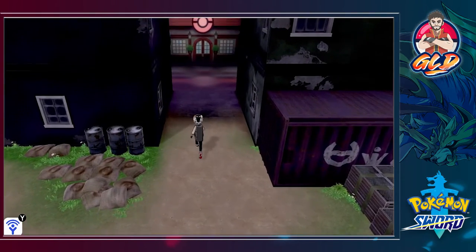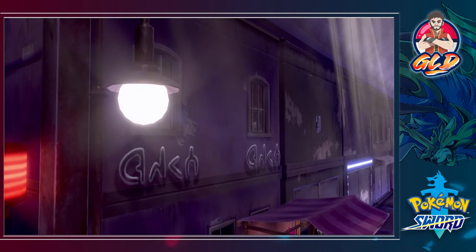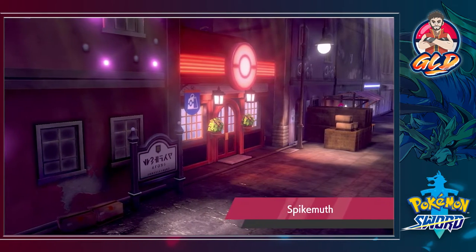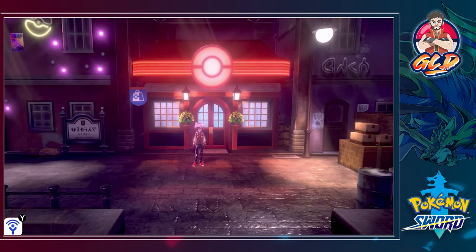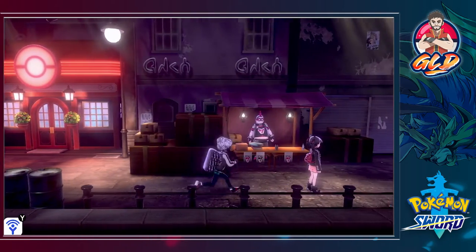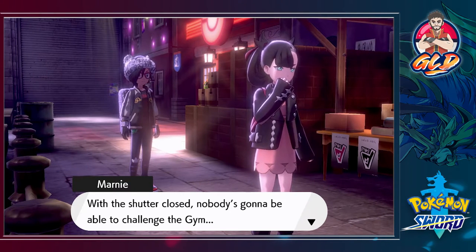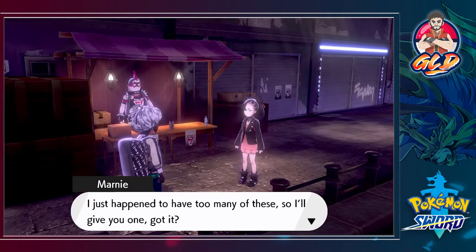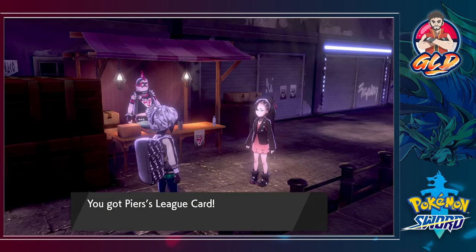We're walking in — here we are in Spikemuth. First things first, we're going to heal up our Pokemon. Alright, back at Spikemuth with Pokemon healed. Our Gothic girlfriend Marnie is here — she says the gym is shuttered and nobody's gonna be able to challenge it. She gives us a Pokemon Lead Card. 'I just happen to have too many of these, so I'll give you one.'